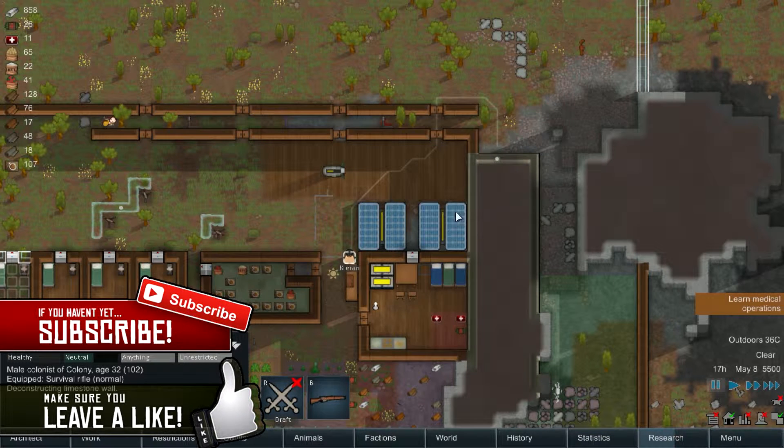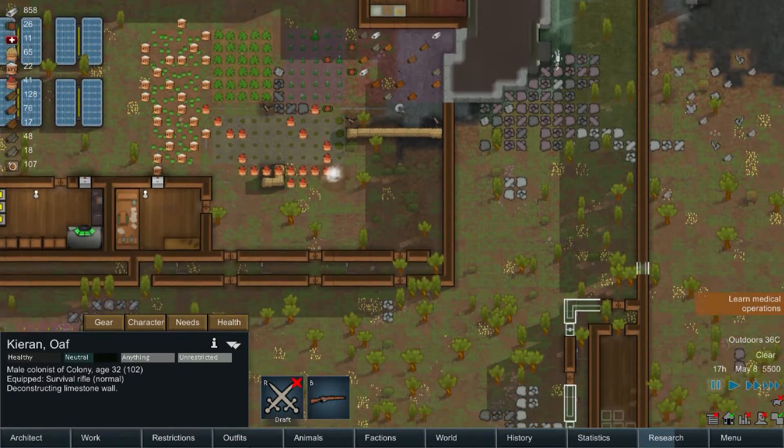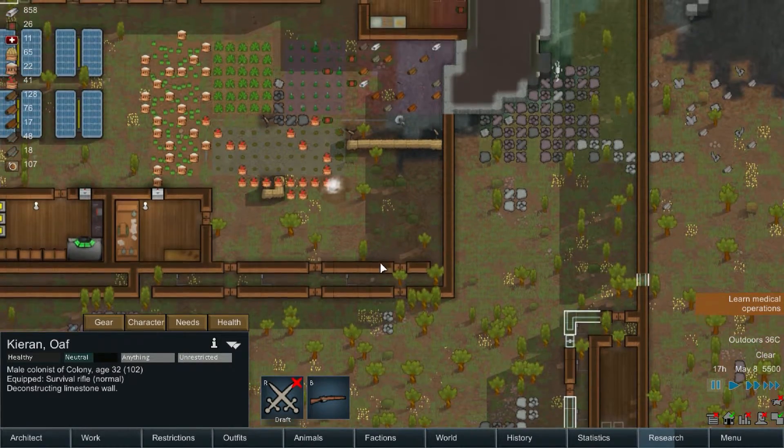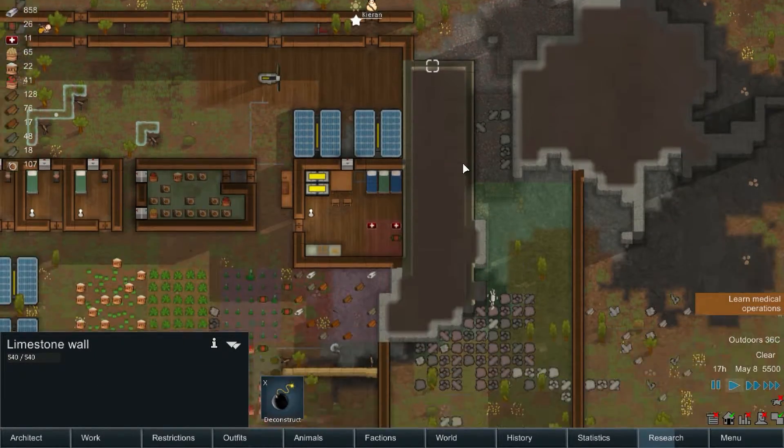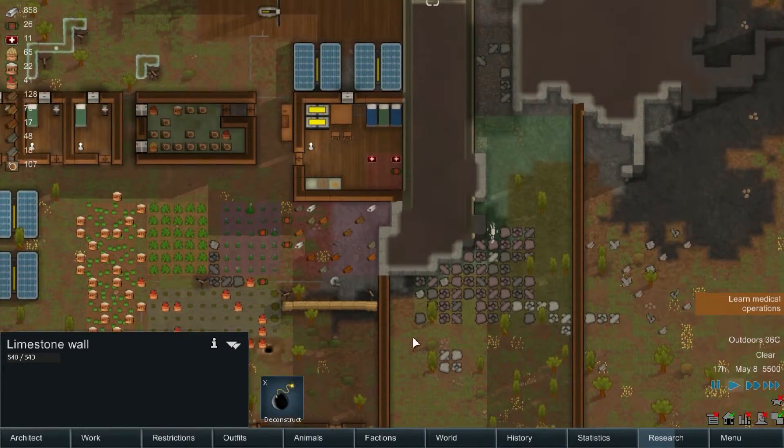But first, I want to end this episode by opening up this final area — there was a warning that there's something bad in here. So let's go in and open this up. We have some defenses, we're ready to go. I would come down this side, but it seems like these turrets are offline — I have no idea why. Cancel that, we're going to go over here.